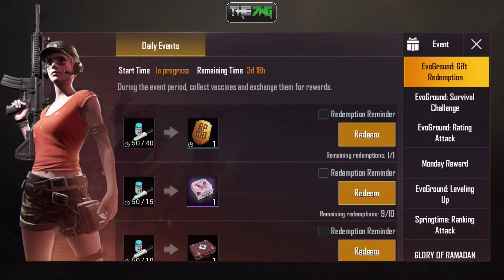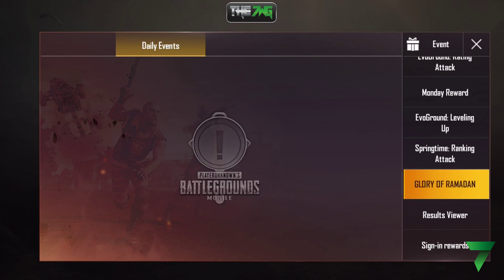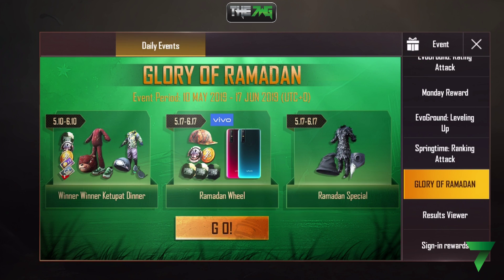Once you do that, select Events on the bottom right-hand side. Scroll down and — apologies in advance if I say this wrong — go ahead and select 'Glory of Ramadan.' If I didn't say it right, feel free to correct me in the comments. If you're enjoying the video, smash the like button, subscribe if you're new, and hit the share button so your PUBG Mobile friends can get free stuff too.